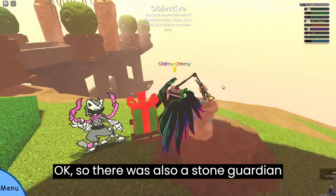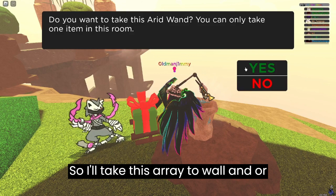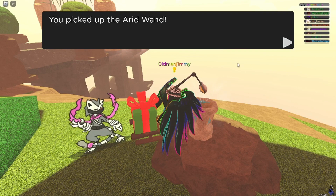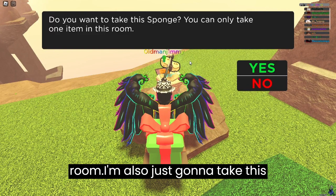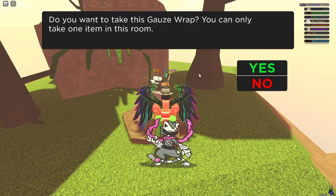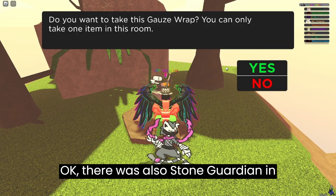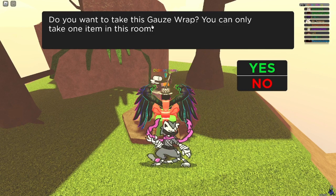There was also a Stone Guardian in this room and nothing good, so I'll take this Arrayed Wand or whatever. Next room also had a Stone Guardian — I'm just gonna take this Sponge. And the room after that also had a Stone Guardian, so I'll take this Gauze Wrap.